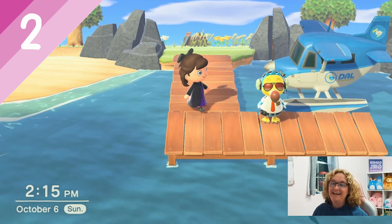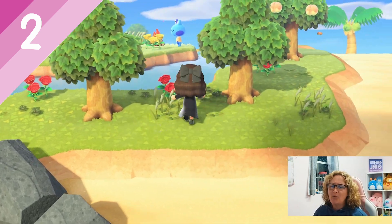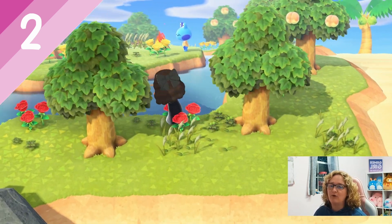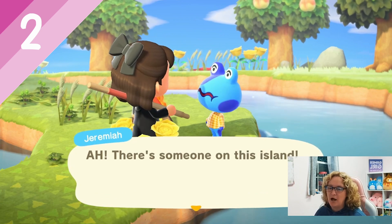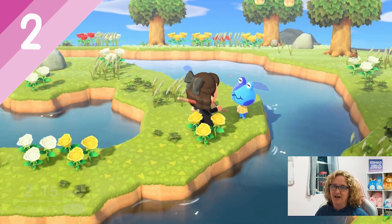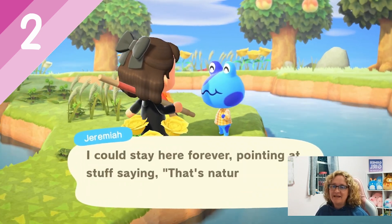I cannot believe on our second ticket we got Jeremiah! He is so adorable and one of the ones I wanted on the very first villager hunt. We are going to take him. I am so excited — I'm really glad it didn't take two hours to do this villager hunt. He is so adorable. Let me get him and get back to the island, and then we will see who our campsite villager is.